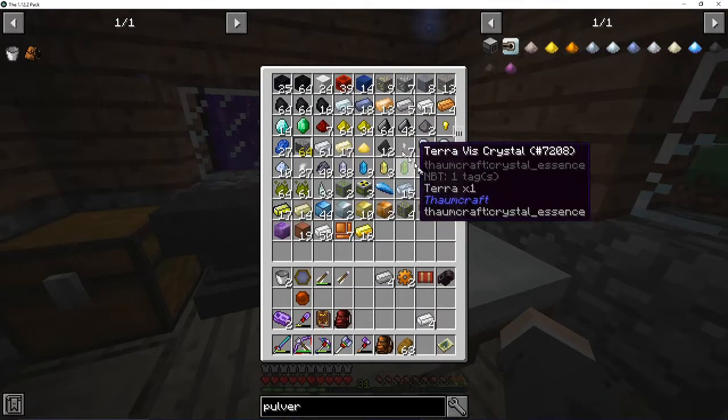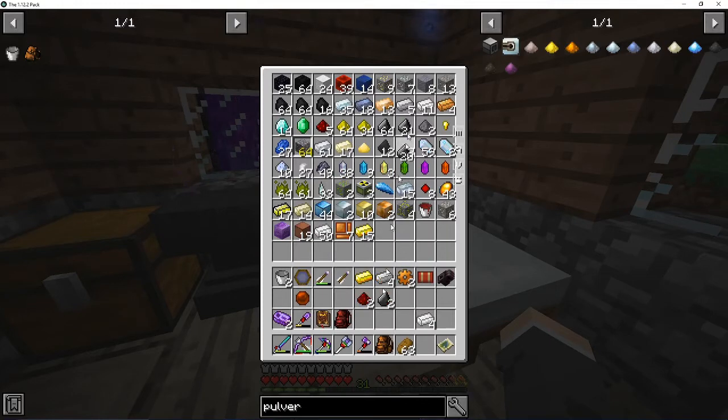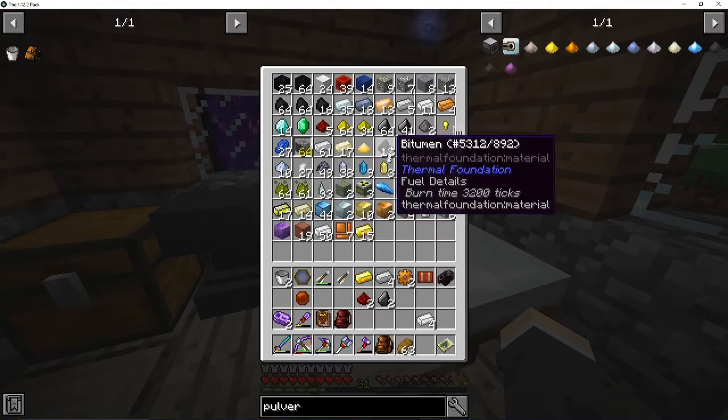So power is not a problem at all. Alright, I need to grab that, and that. It would seem more convenient to me because instead of having to pour the stuff out, I'm just getting the ingots straight up.